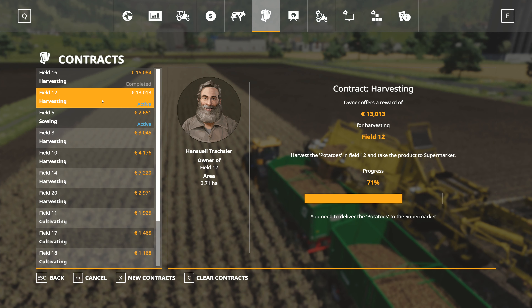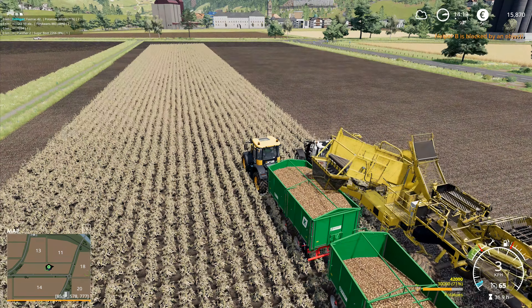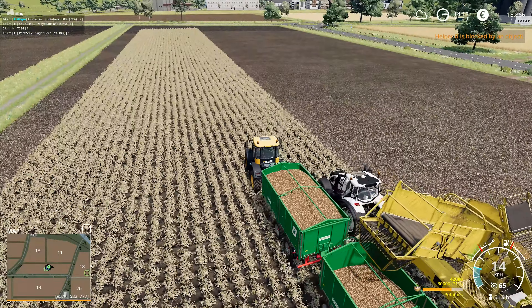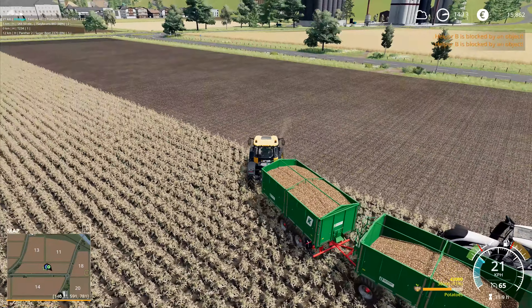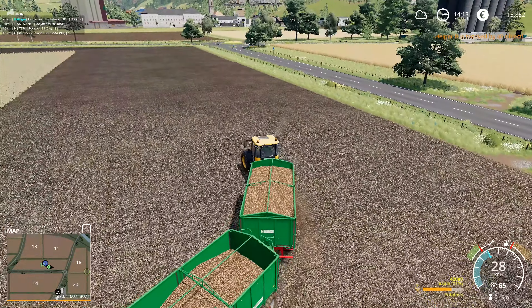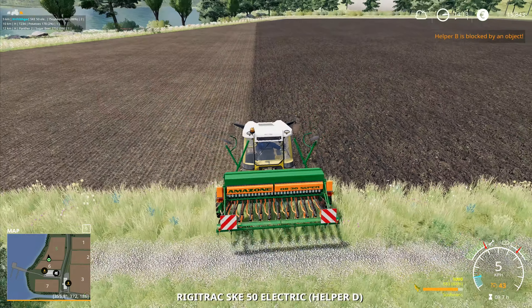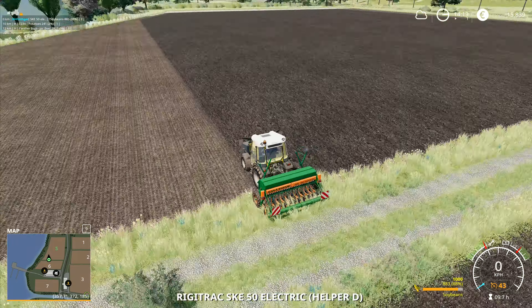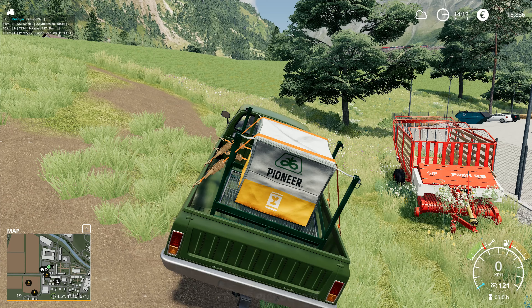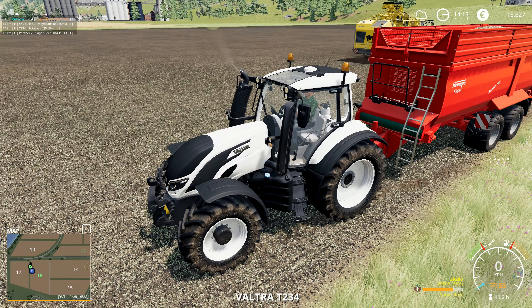Contract in here - field 12 harvesting with the potatoes. We're on 71% done so far. Field 5 is progressing. It's obviously going to be a bit slow, but it is slowly progressing. You come down here. Helper is blocked - yes, well, we expect that. You go there and carry on. You're doing a great job. I'm quite pleased with that one. And then we can come down over here. We've got the last little bit.